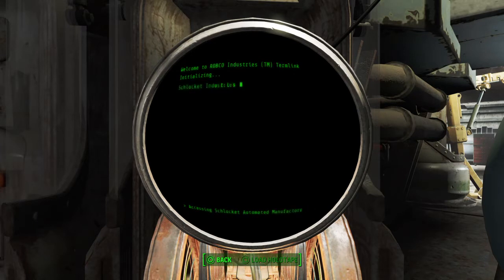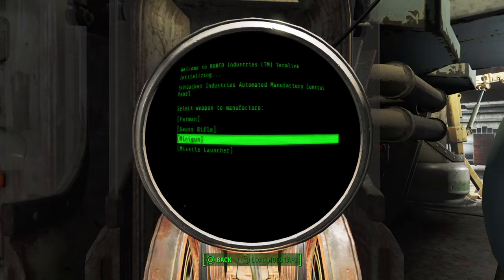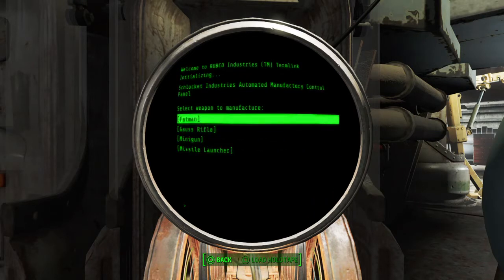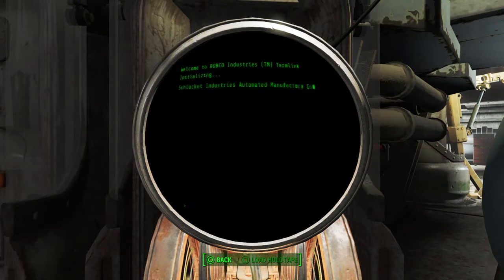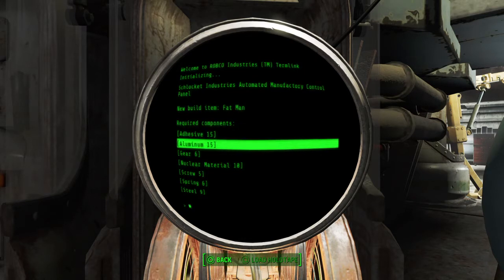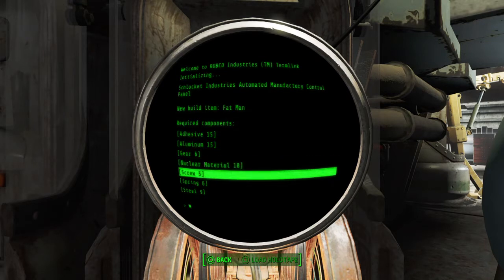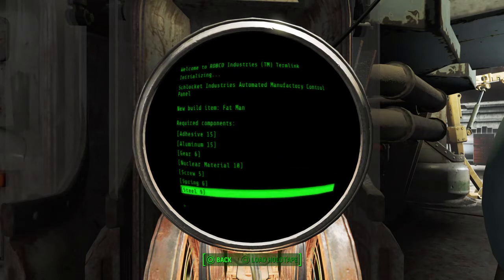Let's look at the Heavy Weapon Forge options: Fat Man, Gauss Rifle, Minigun, and Missile Launcher. For the Fat Man, it takes a lot of materials — a lot of adhesive, a lot of aluminum, gears, nuclear materials, screws, springs, and steel.